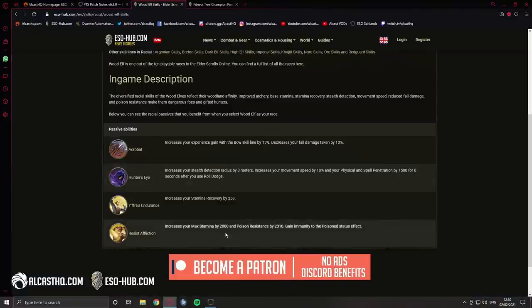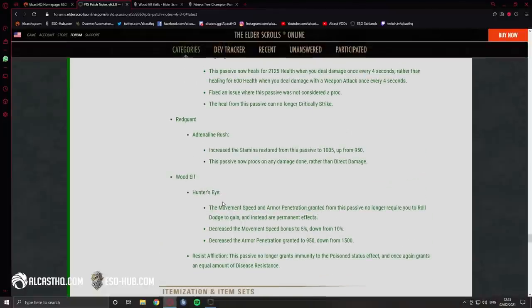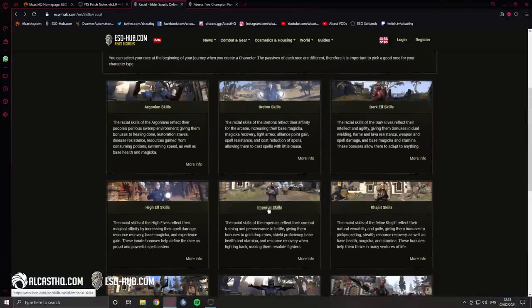Comparing Wood Elf to Orc: Orc has 1k stamina and 258 weapon damage, Wood Elf has 2k stamina and 950 penetration. Orc is probably still a little better but Wood Elf isn't as far behind as it used to be for PvE. In PvP people liked Wood Elf on stamblades who dodge roll a lot anyway, so these effects were almost always active. Now it also works in PvE — overall a good change, and it's not far behind the 258 weapon damage.